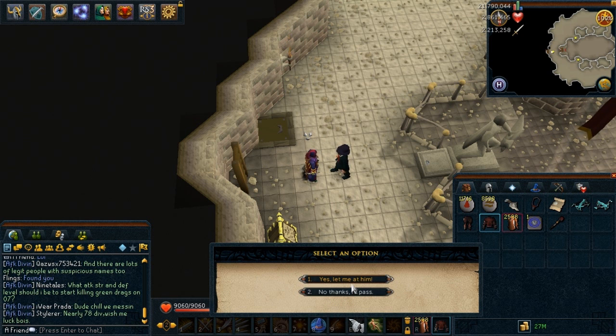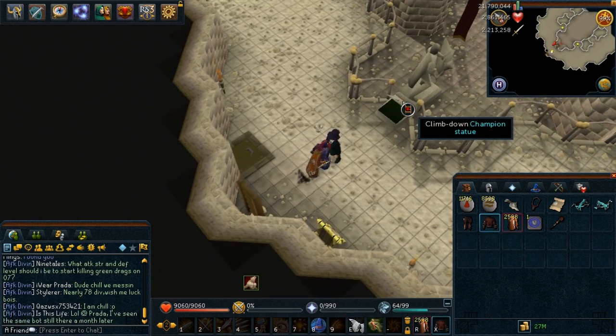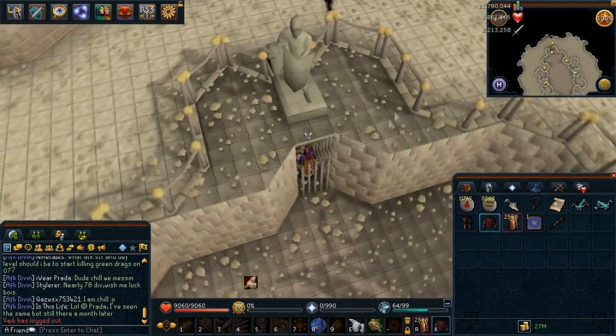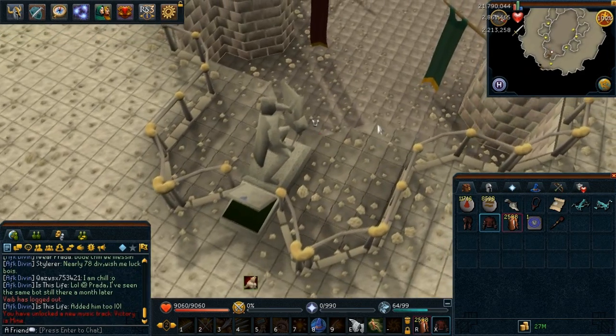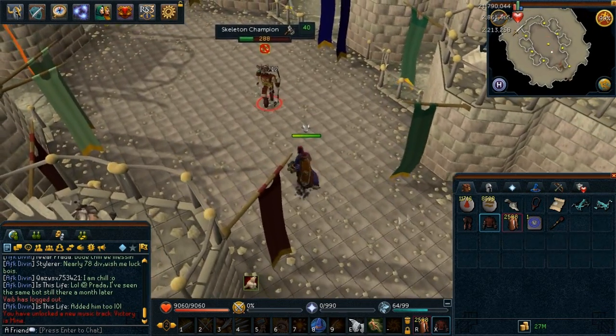What I wanted to do was kill the Champion in a slightly weird way. You can only use range against a Skeleton Champion — you can't use anything else. So I thought I'd try to glitch it out and use a Dreadnip to kill the Champion, but I just two-hit him.